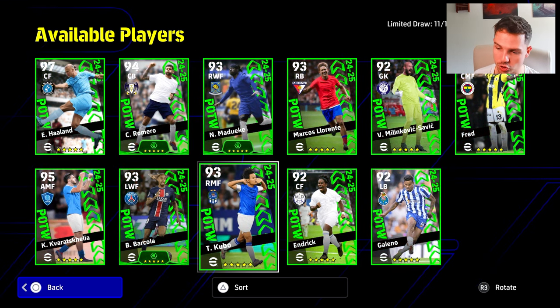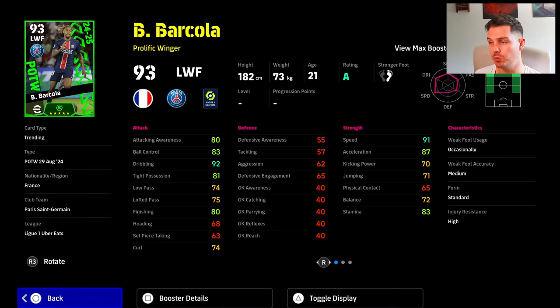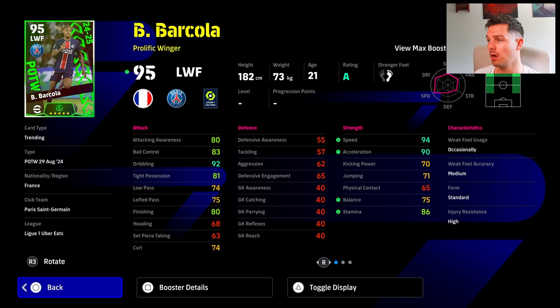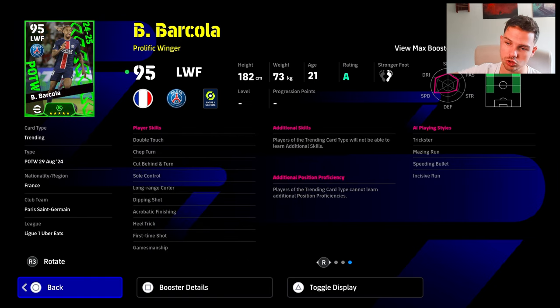Of course, we have Madueke, Kubo, and Barcola — all very similar players: speed, pace, dribbling. Barcola is the PSG youngster. He gets the booster and is going to have agility plus three with his A-form. He has first time shot, soul control, chop turn, double touch. He doesn't have flip-flap so he can't do ball roll or the advanced double touch, but it's a nice card with some nice AI playing style.